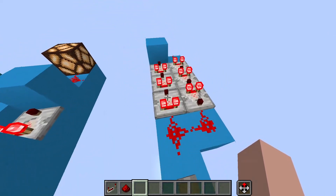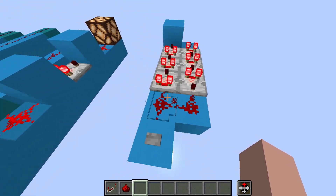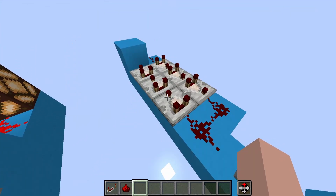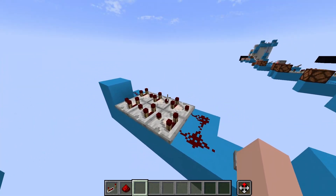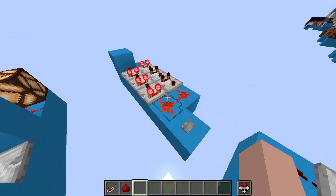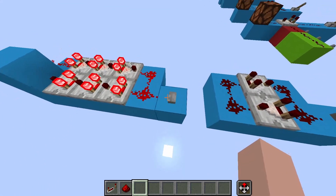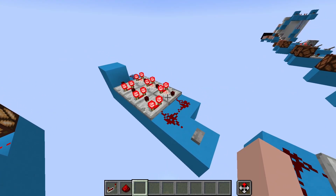The signal will go from 15, and these all transfer 15, and then it finally goes down to 14, then 13, and so on. For exactly how long one of these lasts, you can do 6 ticks times 15 — since you start with 15 and it diminishes down to 0. 6 times 15 gives us 90 ticks, or 9 seconds, plus 1 second for the button, giving us a total of 10 seconds. So this is a pretty long pulse extender.